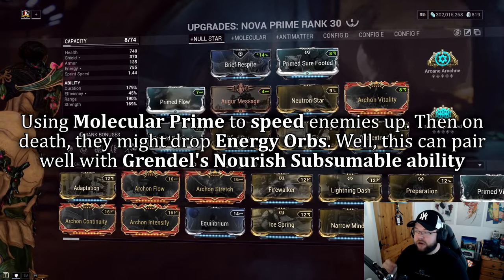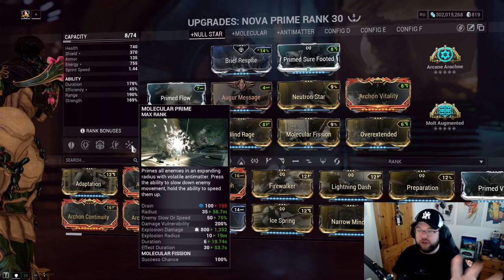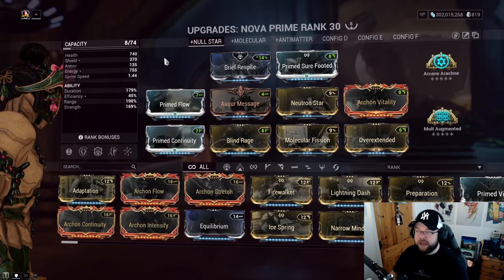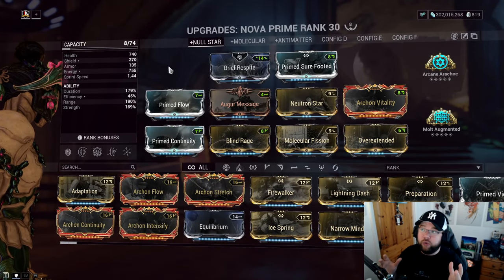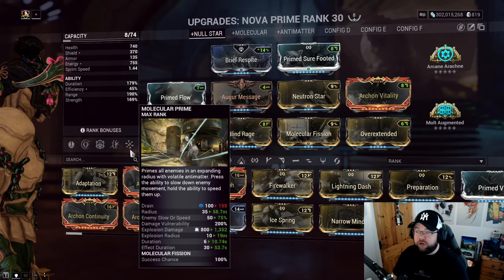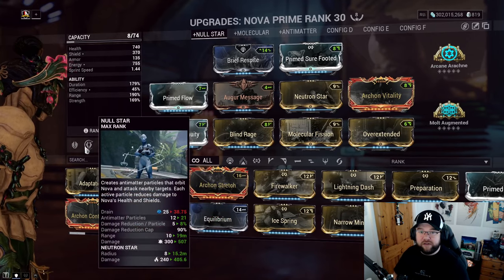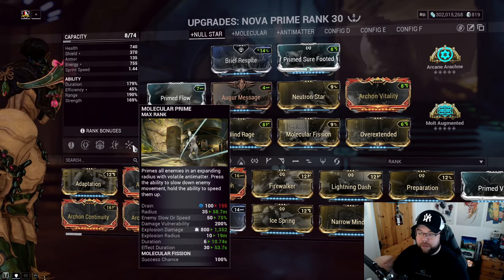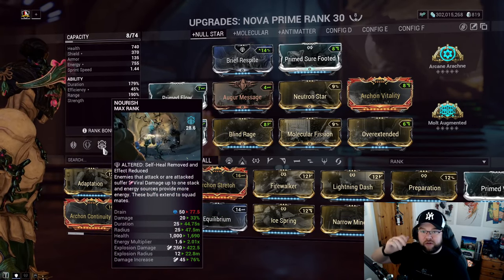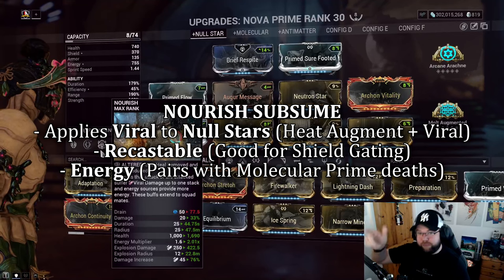If you're in a bad spot without Arcane Energize or Zenurik, you can cast Molecular Prime to speed enemies up, kill them, and they'll drop energy orbs. Even in Steel Path, the new passive gives a 50% chance of energy orb drops, and Nourish multiplies that return. The more enemies affected, the better the energy economy.